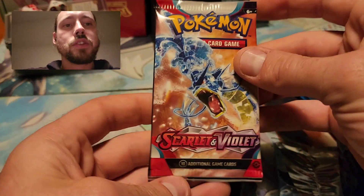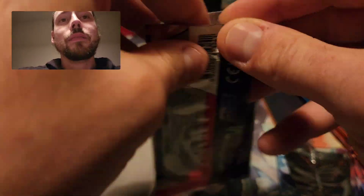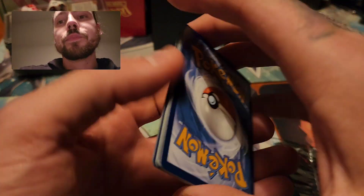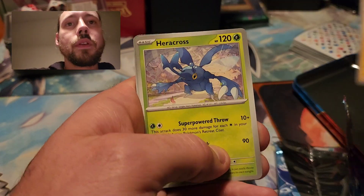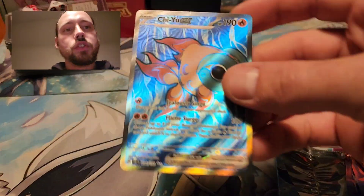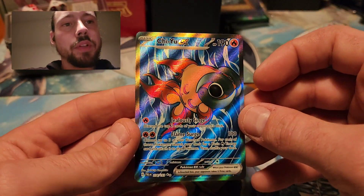Can I get a little last pack magic here with the Scarlet Violet base set pack? If not, that's okay — I was really only hoping for a pull, and I got a full art, so happy to see that. But wouldn't mind one more. Mankey, Varoom, and Ndali. So just this one Chi-Yu full art, but a very nice looking card. Happy to pull anything from those.